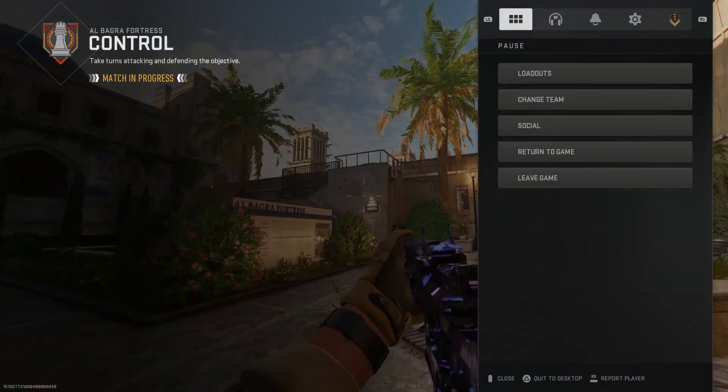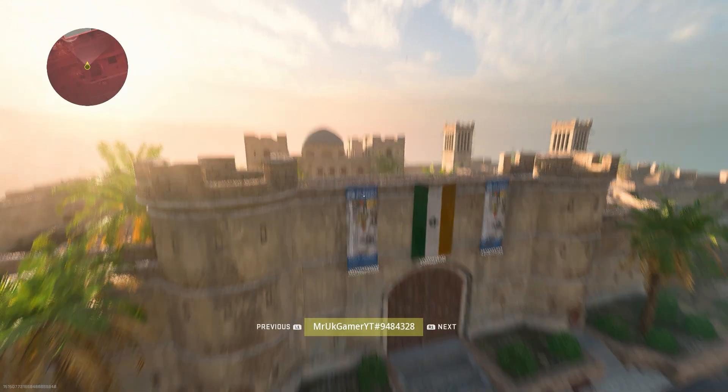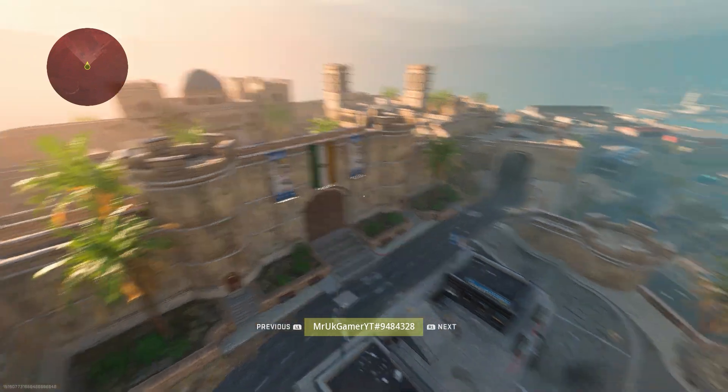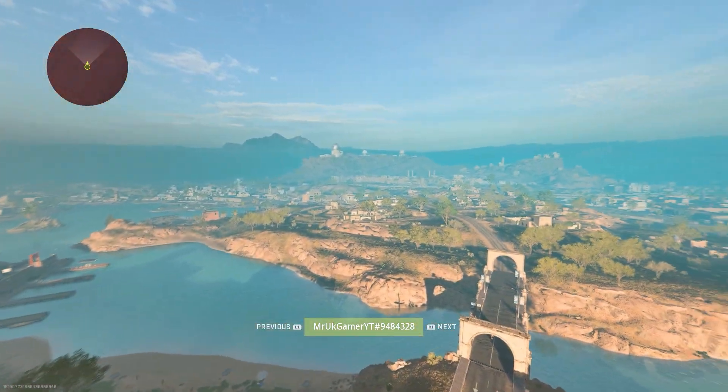Simply start the game. When you're inside the game, wait for the timer to hit zero, press your options button, change team, then spectate. It's as simple as that — you can now go and explore the entire Warzone 2 map.